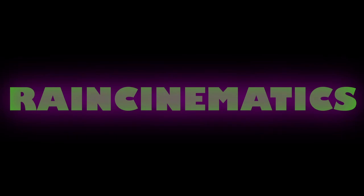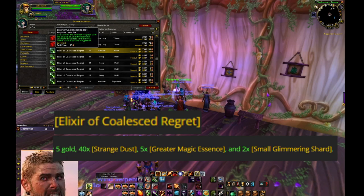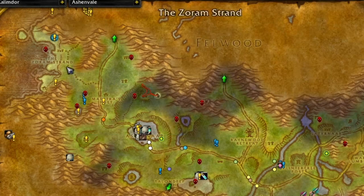Before we start this quest, make sure you grab the extra planter spider silk boots and all the listed items — they'll be listed below. Head on to Zorn Strand in Ashenvale.